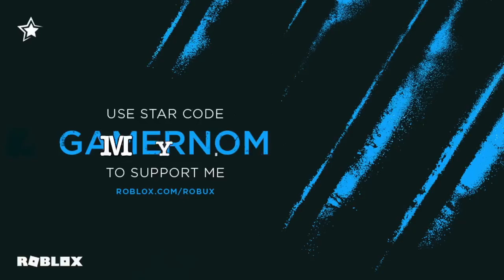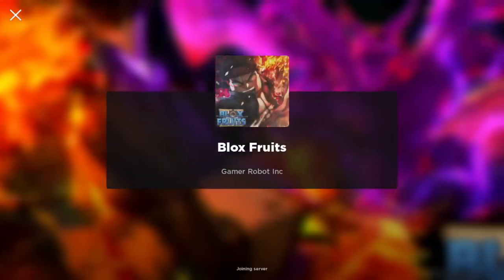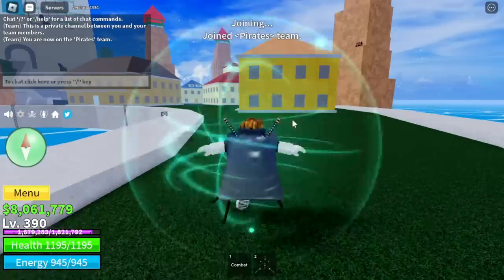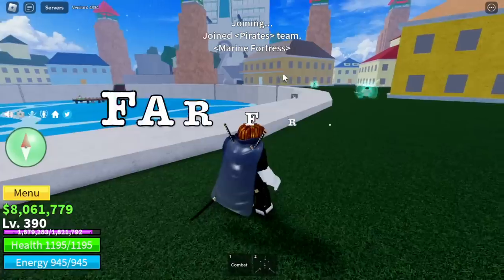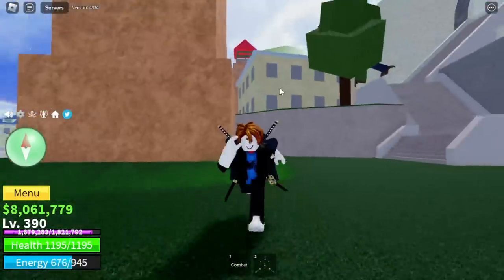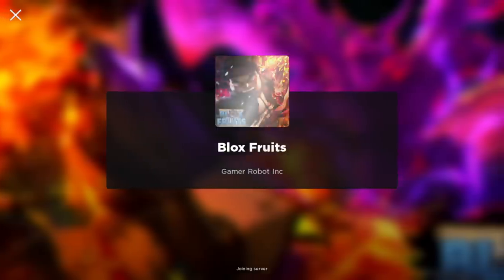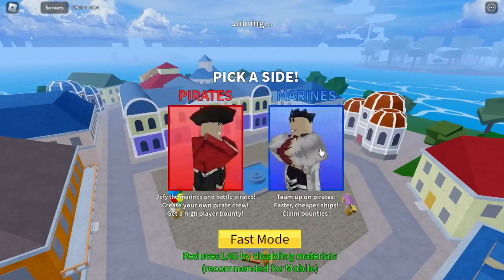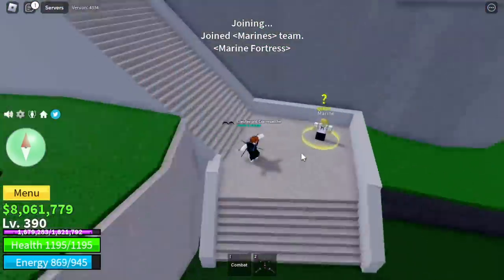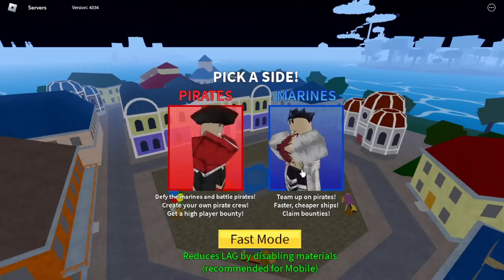Now let's compare it to our strategy — the Marine Fortress. The technique starts on picking sides. If you choose pirate, you will spawn far from the quest giver, so I don't suggest picking pirate when doing the quest. If you want to grind, choose marine, because you will spawn near the quest giver. You will save lots of time. When you pick a side, choose marine when grinding here.